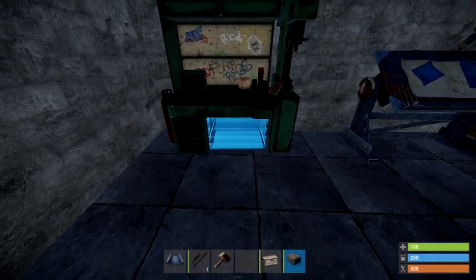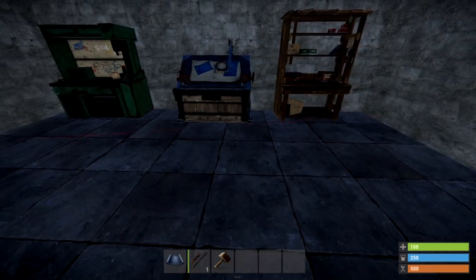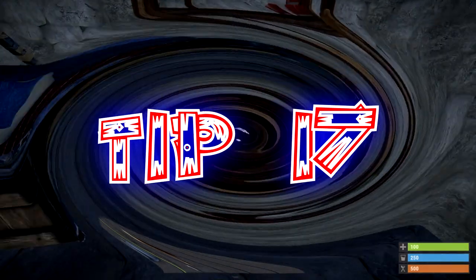A quick tip a lot of people forget about is you can actually put storage boxes underneath some of the workbenches and the research table. It saves a lot of space, and in my opinion, it looks a little bit better too.